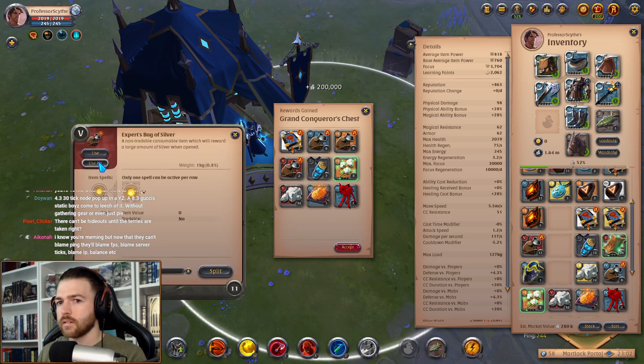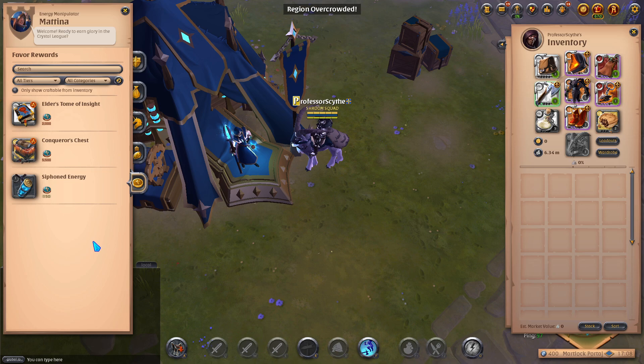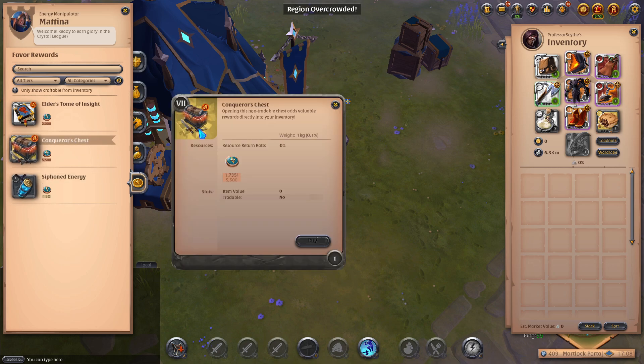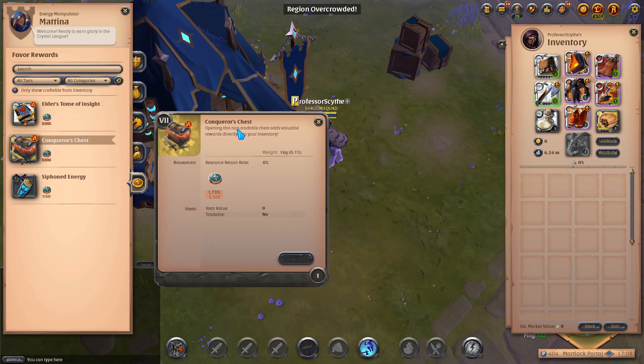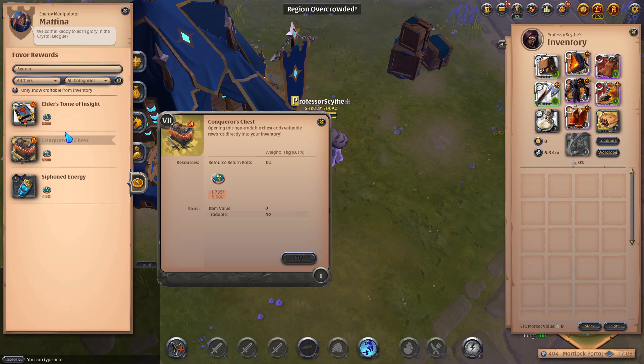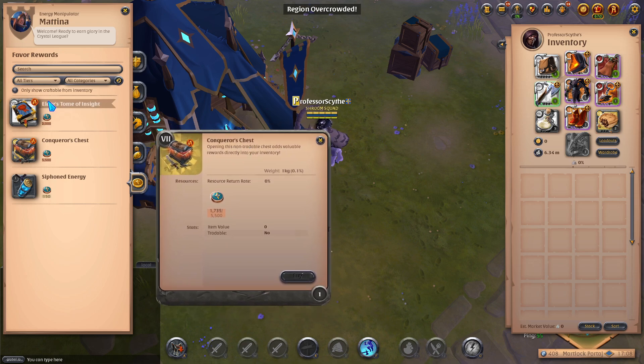I personally want to get this done every week for the chance at a mammoth as well as the silver bags — sometimes you get anywhere between 200k to 600k just in silver bags alone. On top of that, when you're farming for this chest you're going to be unlocking favor tokens. The energy manipulator shop is where you spend those favor points, offering elder tomes of insight, conqueror's chests, and siphon energy. Conqueror's chests are the tier 7 version of the weekly chest — no mammoth chance, but you can get silver bags, item drops, and tomes of insight tier 6 through 8.